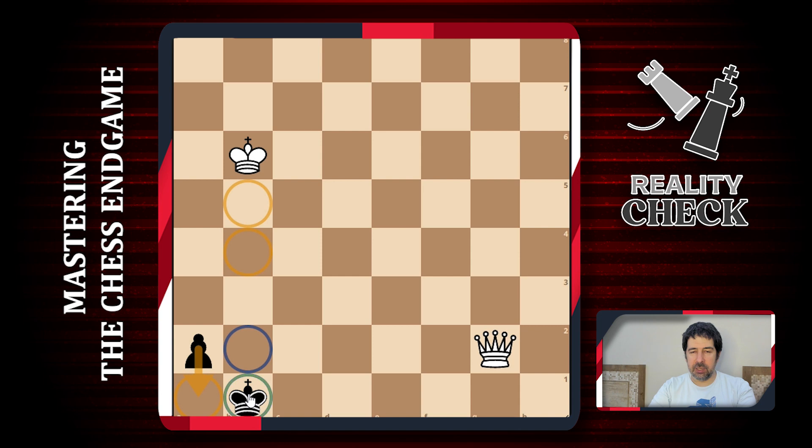Once this happens, black can simply hide in the corner, and then white has to move the queen again because of the stalemate trick. We give some checks - check, check - nothing happens. We give this check to try to drive the king away from these two squares; he might go here, but this move isn't sufficient. We have to check because of the stalemate, he moves the king again, and there's nothing we can do. We have to keep checking forever and the game is a draw.